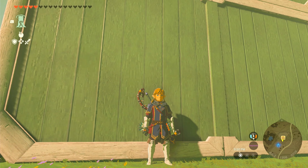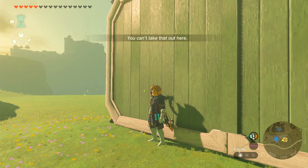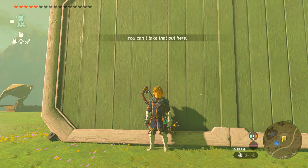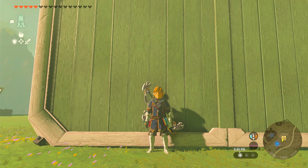You want to have a flat wall. How you can check if your wall is flat is just drop a bow or any item, and if it says you can't take that out here — like this — then you can't take it out because it's a flat wall. So we're going to be using quick smuggling.